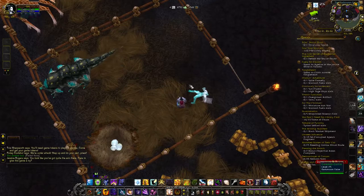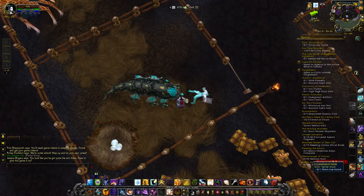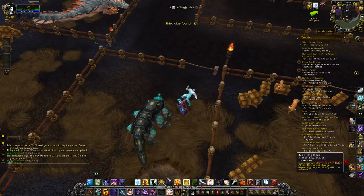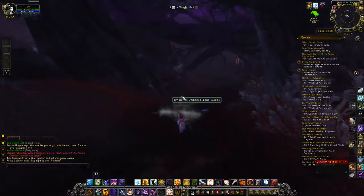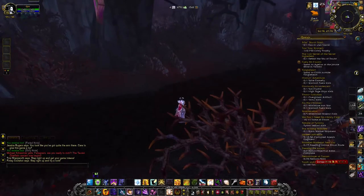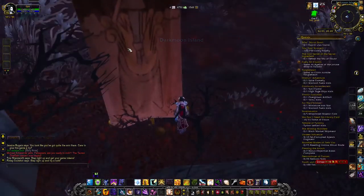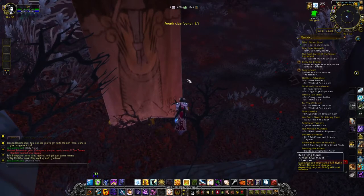Clue number three is by the Careless Carny, who's by the crystal. Note: you cannot come here early and you cannot skip this step — you must go in order. It requires a bit of running around. Pick up your Crystallized Note and move on to clue number four. Clue number four is a bit dark and hard to see, but it's on the map. Run up here and look for a banner — there it is! Click on that to pick up some dirt, then move on to number five.